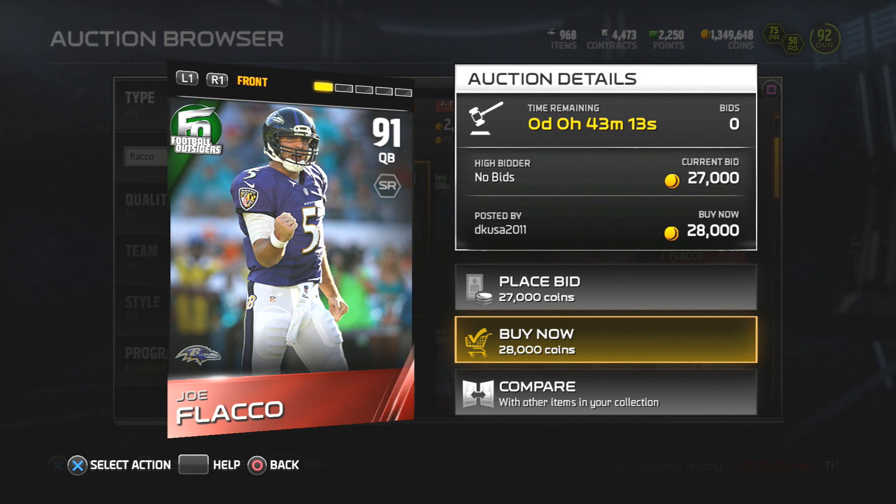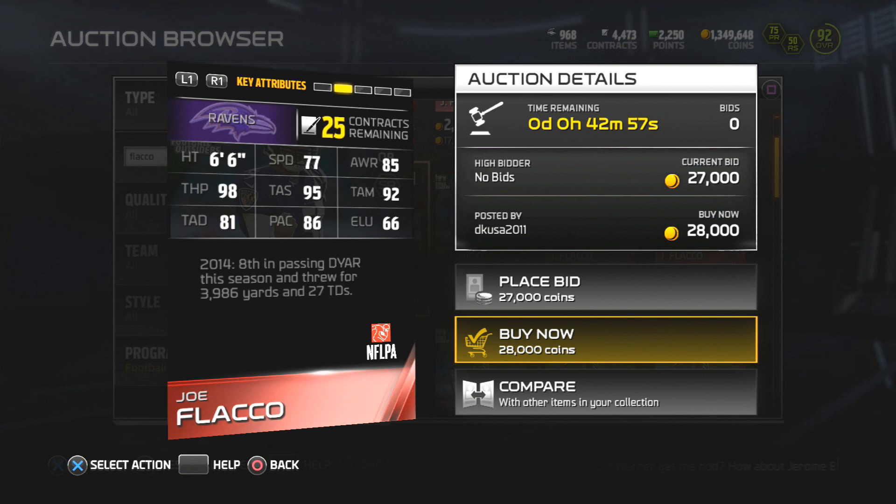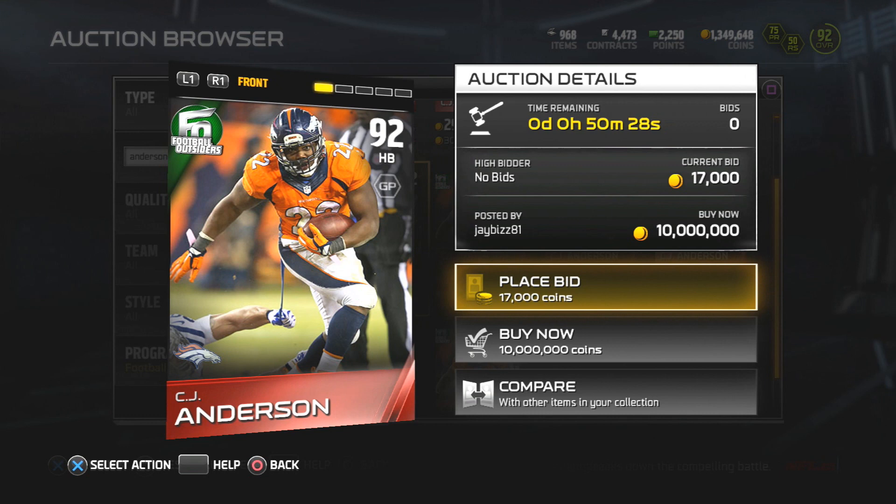On to the man, the myth, the legend - Joe Flacco: 91 overall, 77 speed, 98 throw power. That 98 throw power is the reason you're getting this card, or you're a Ravens fan, or maybe it's just a great budget card. The 98 throw power definitely does stand out. If you like to throw the ball deep, just be a little aware of that accuracy.